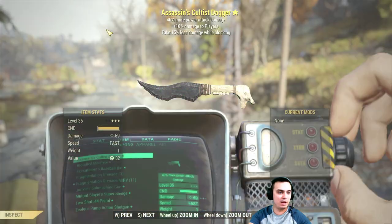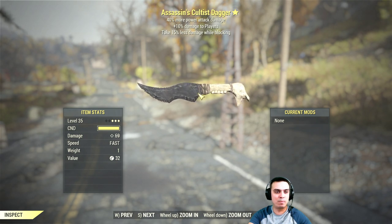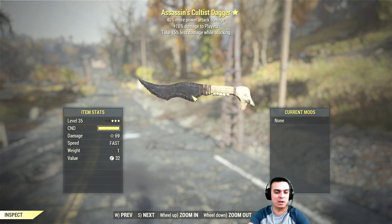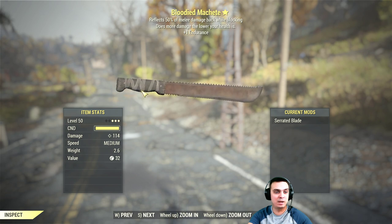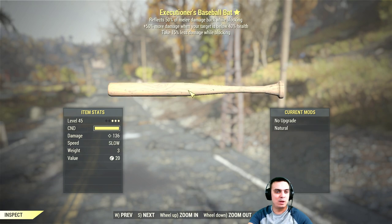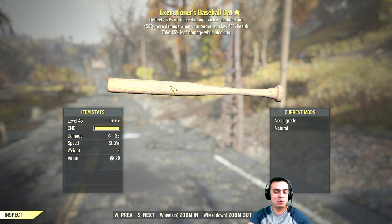Let's start with the weapons. First, we have the Assassin's Cultist Dagger — 40% more power attack damage, 10% damage to players, and take 15% less damage while blocking. Then we have the Bloodied Machete — reflects 50% of melee damage back while blocking, does more damage the lower your health is, and plus one to Endurance. Then we have the Executioner's Baseball Bat — reflects 50% of melee damage back while blocking, 50% more damage when your target is below 40% health, and take 15% less damage while blocking.